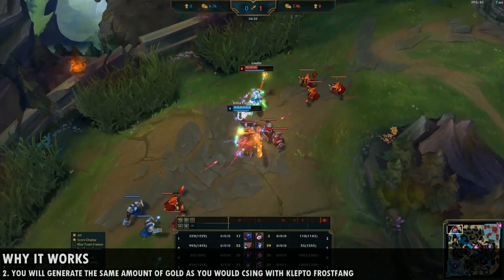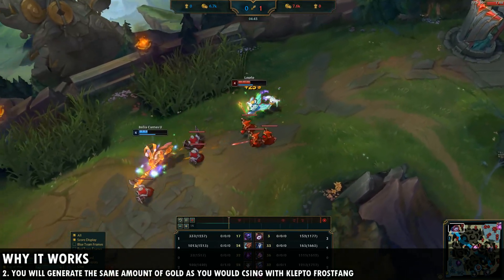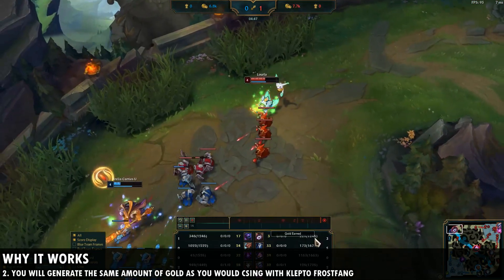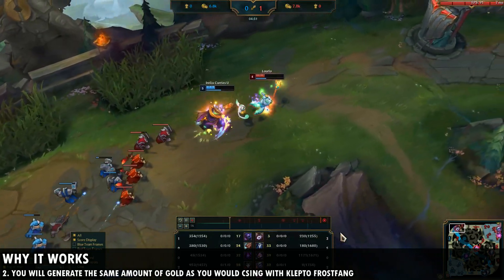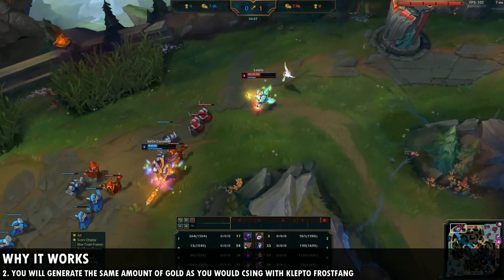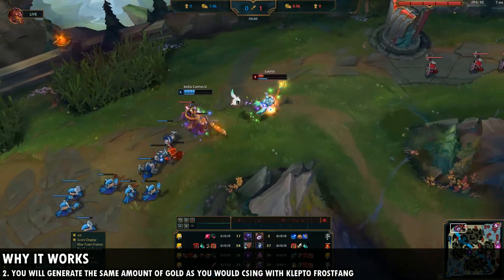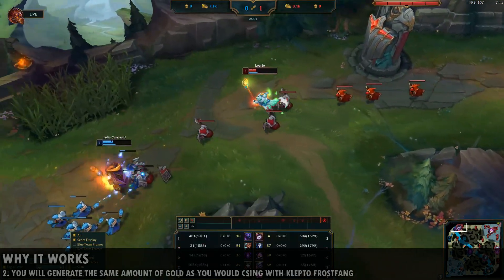You would think that not CSing in the laning phase means you'll fall behind in gold, but this isn't actually the case. As long as you're taking spell thieves and kleptomancy and getting the procs in lane, you're going to actually stay even or ahead of the enemy laner while also getting that bounty generated on them. So you're not actually going to fall behind by using this strategy.